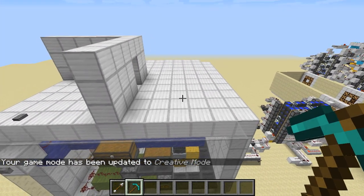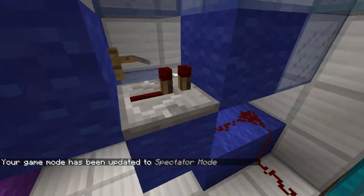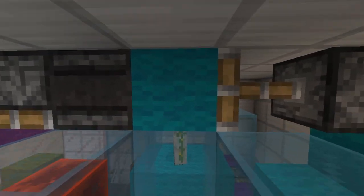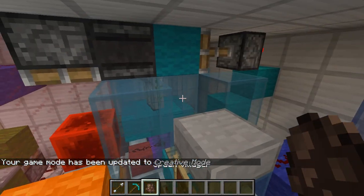Let's talk a little bit about how we built this. Start off over here — all it is, is a tripwire that goes into a circuit that raises up a skeleton. Now, the skeleton can see the iron golem, so he'll try to shoot it when this block is moved to this side, which is when the villager is in here.